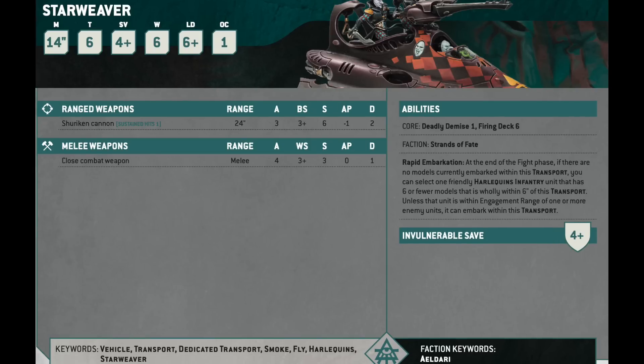The Starweaver, the Harlequin transport, is down to 80 points. It's not a combat unit — it has a couple of Shuriken Cannons, a 14-inch move, T6, 6 wounds, 4-up invuln save. It has a firing deck so it's open-topped and embarked Harlequins can shoot. In 9th edition they altered the rules so you couldn't take a whole bunch of fusion pistols, and that rule is still in play, so the firing deck is not super important. What the Starweaver really does for you is the rapid embarkation rule, which lets a Harlequins infantry unit wholly within 6 inches jump back into the transport at the end of the fight phase.